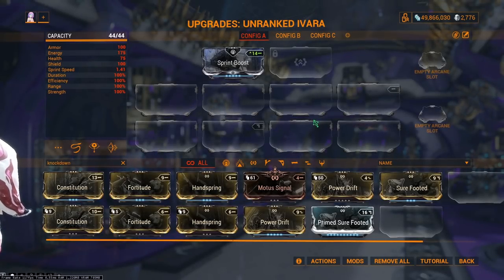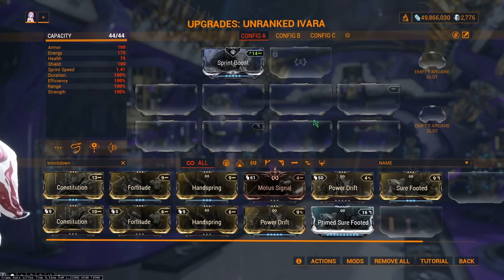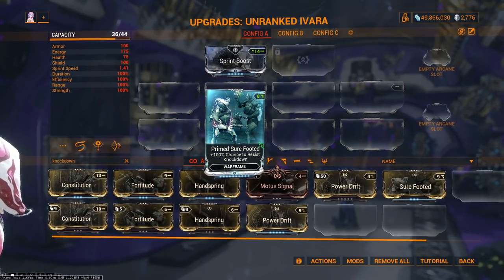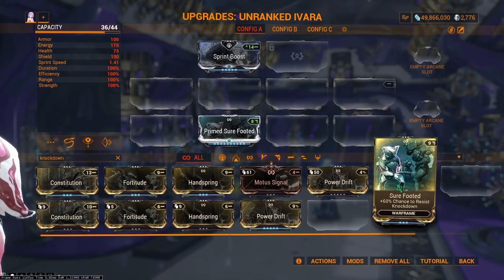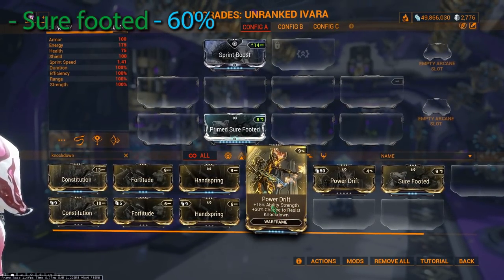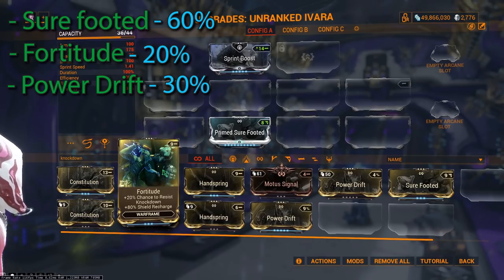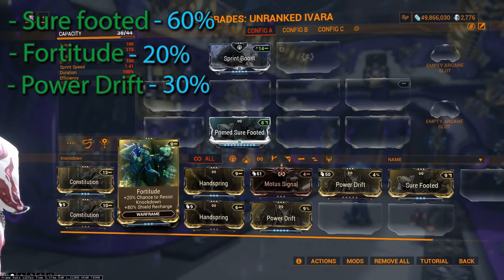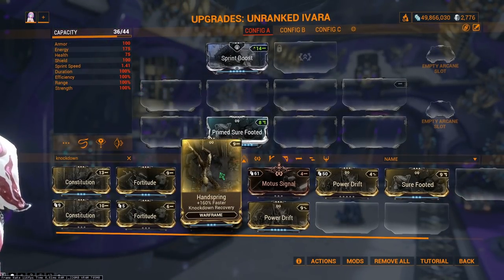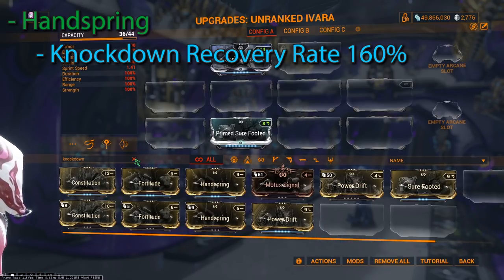Let's start with the frame you want to level, as there is a set build you must follow for this to work efficiently. The first key mod you want is Primed Sure-Footed for the 100% chance to resist a knockdown. If you do not have this mod, you can use Sure-Footed with 60%, Fortitude with 20%, or Power Drift with 30% — stack these in any way you want, the closer to 100% the better. Alternatively, you can add Handspring, which increases your knockdown recovery rate by 160%.